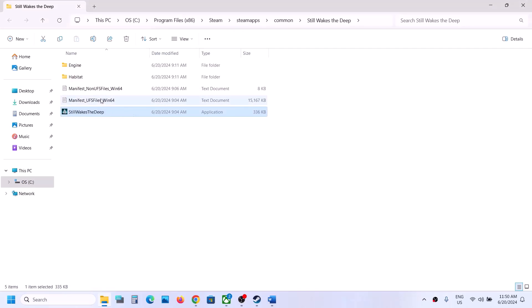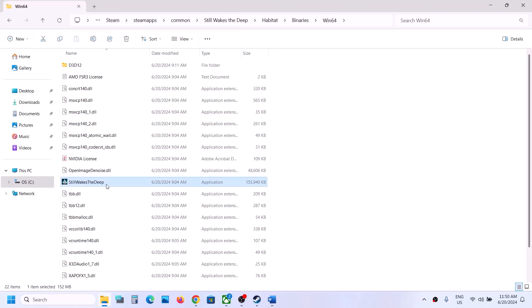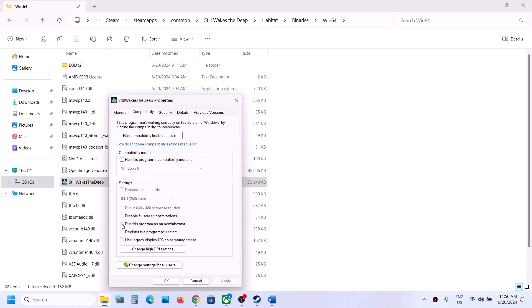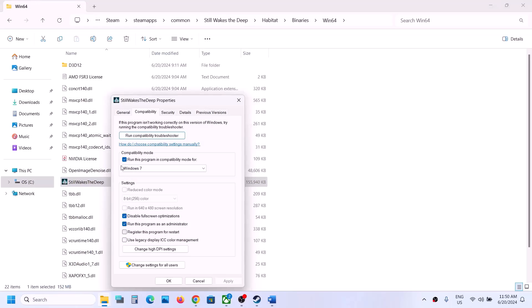If still not working, go to Properties and check the box which says Disable Full Screen Optimizations. Hit Apply, click OK, and launch the game. If still not working, open the game's Binaries\Win64 folder and find the game .exe file there. Right click on it and apply the same steps: Run as Administrator, then try Windows 8, Windows 7, and Disable Full Screen Optimizations one by one, hitting Apply and OK each time.